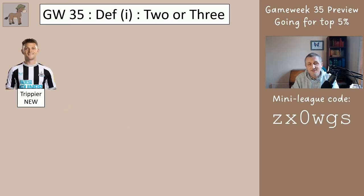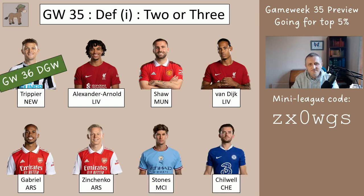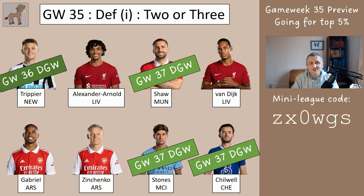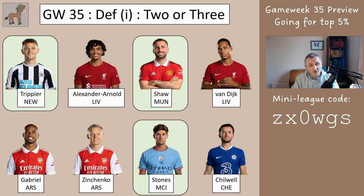Regarding defenders, the expensive ones are Trippier, Trent, Shaw, Van Dijk, Gabriel, Zinchenko, Stones, and Chilwell. Trippier doubles in 36, Shaw in 37, Stones in 37, and Chilwell in 37. Trippier is still a good buy because of his double in game week 36 — he's incredibly highly owned, so if he does something good and you don't have him, you'll get stung badly. Shaw and Stones are also good buys worth having. None of these are worth breaking your team over though — I wouldn't take a hit to make any of these transfers, but if you've got two free transfers burning a hole in your pocket, these are the ones you might want to get.